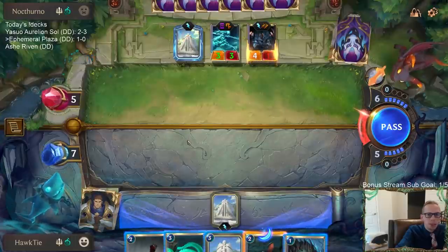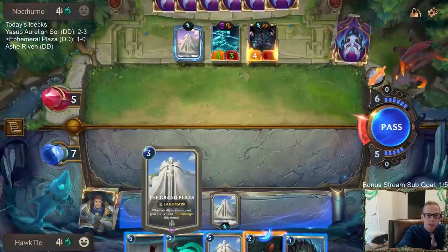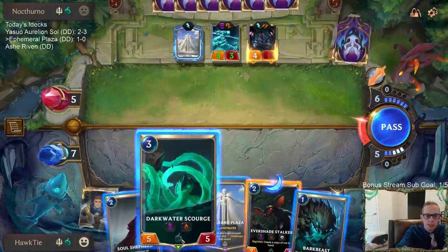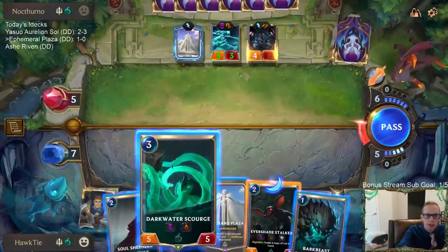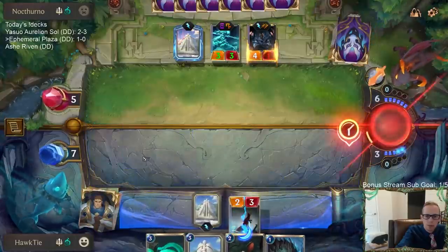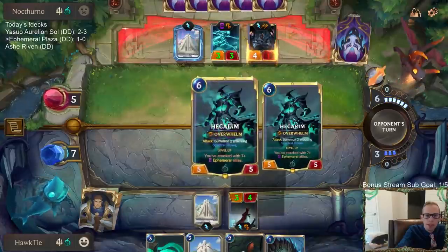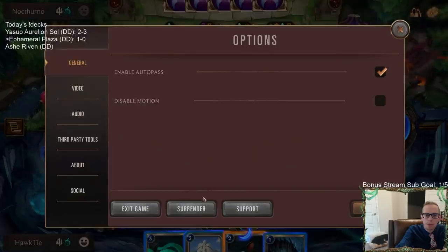What's the point of holding back attacks? Well, my opponent's going to get additional attacks now — they have the Challenger for the next thing. They want to have this Challenger for my Darkwater Scourge. No matter what I play, they just have Hecarim anyway.